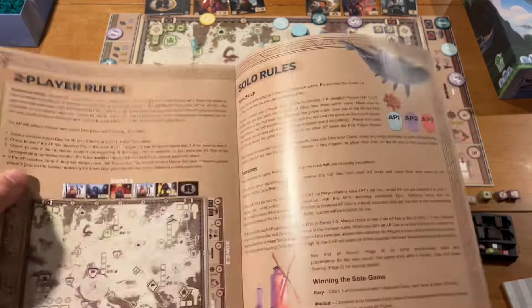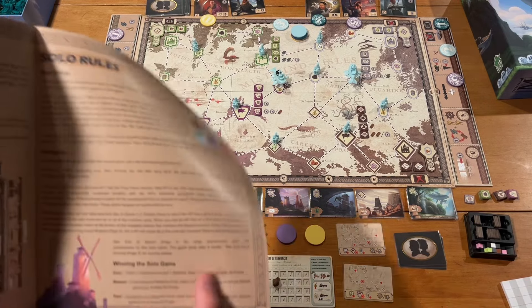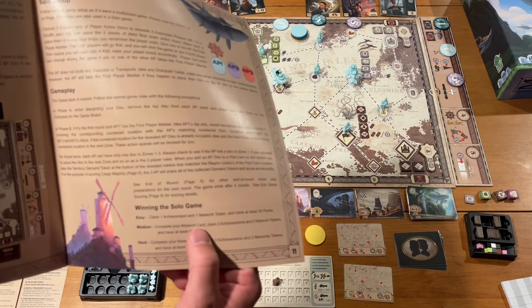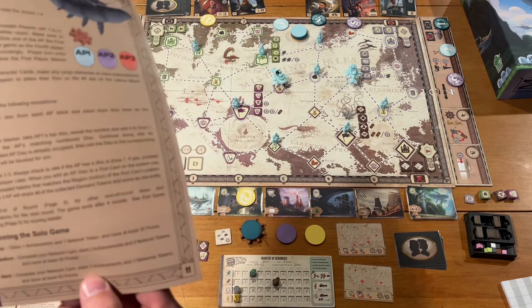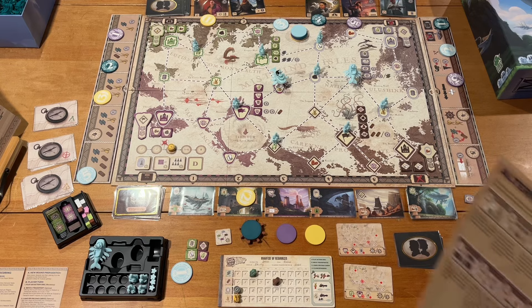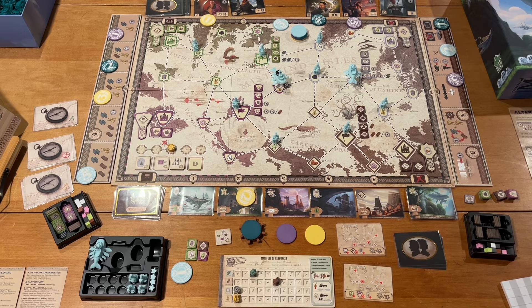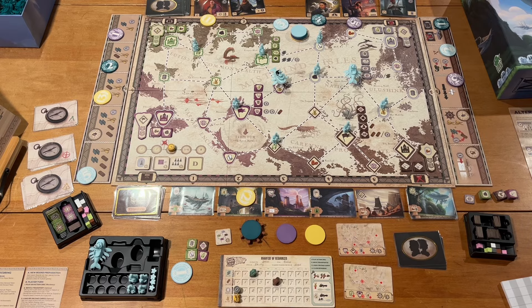You play four rounds and at the end of the game you're trying to score. In solo mode there's an easy, medium, and hard. Easy means claim one achievement, one network token, and score at least 30 points. Medium means complete a network card, claim two achievements, two network tokens, and score 45. Hard means complete a network card, three achievements, three network tokens, and 60 points. They just keep stacking — you can aim for the best condition you can achieve. You either win on easy, medium, or hard, but you can keep stacking.